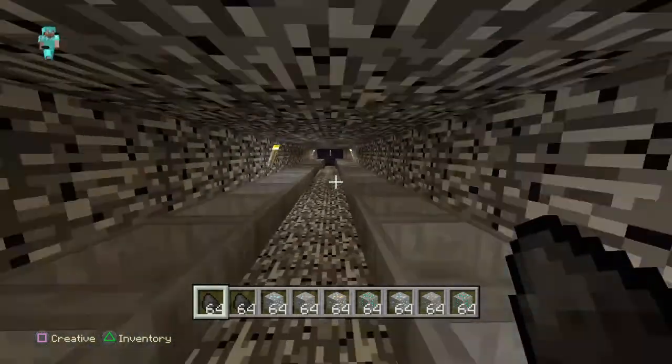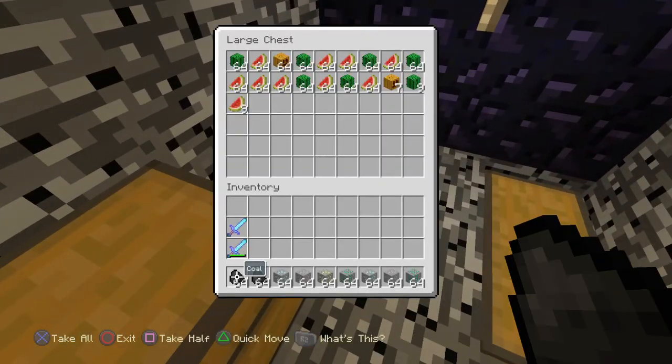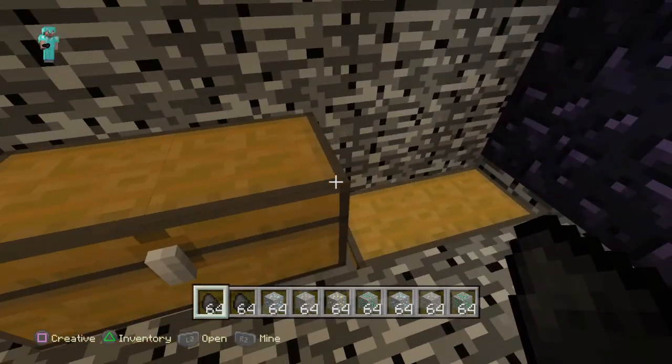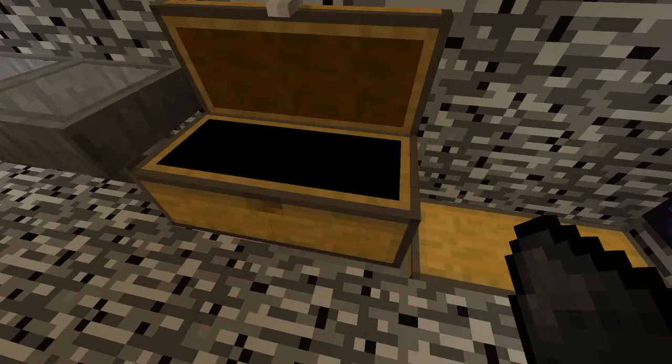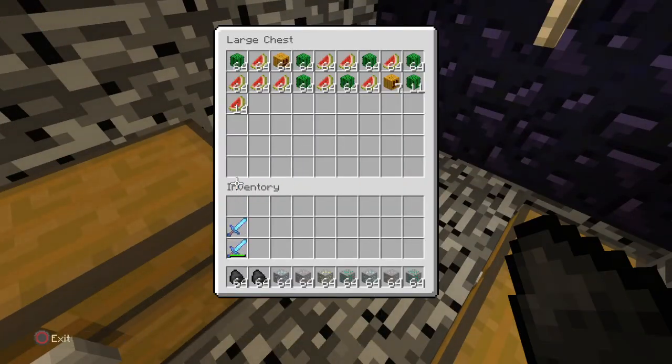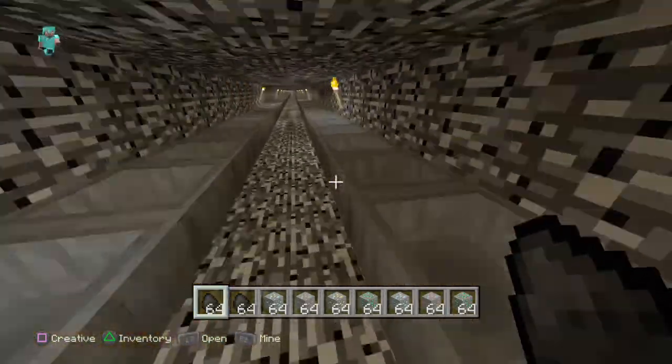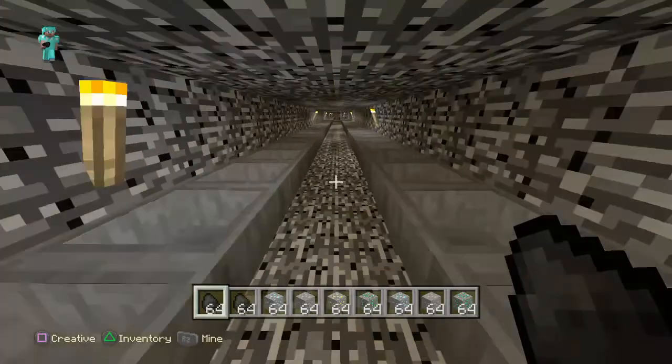That way it doesn't bottleneck the speed of transferring the items. All items get pumped into here and they keep on going on their way into item storage. For now I just have these chests to collect it until I actually put the storage system in. Nothing in those because no farm is set up on that side and the chickens aren't hooked up on that side.